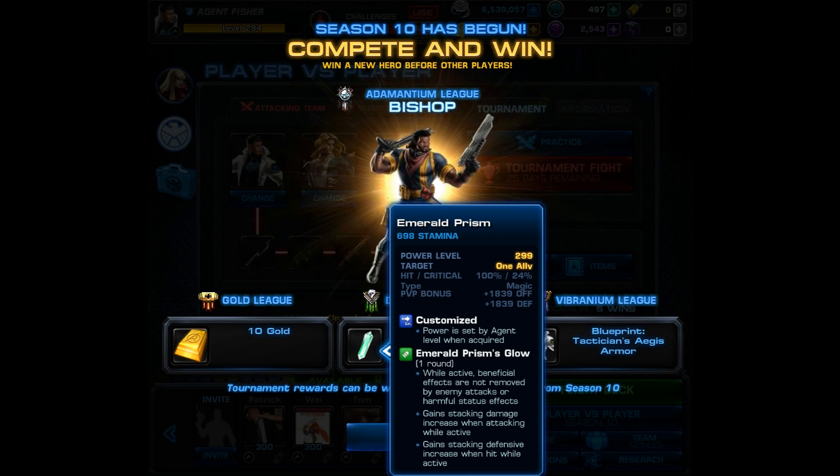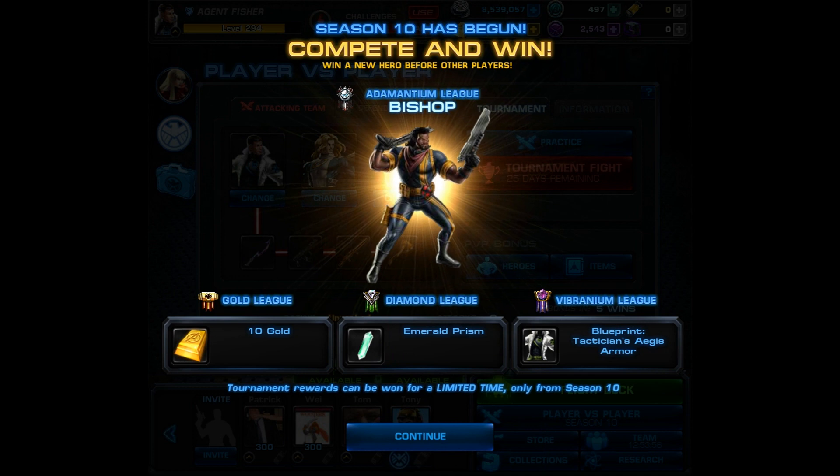For diamond you get the Emerald Prism. It has a buff that says while active, beneficial effects are not removed by enemy attacks or harmful status effects. It also says gain stacking damage increase when attacking while active, and gain stacking defensive increase when hit while active. That's a pretty interesting item — if it was a quick action it would be amazing.